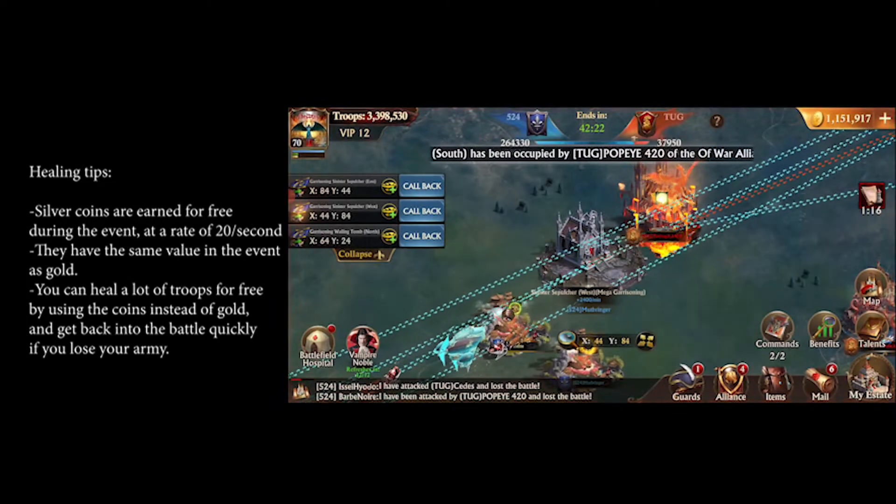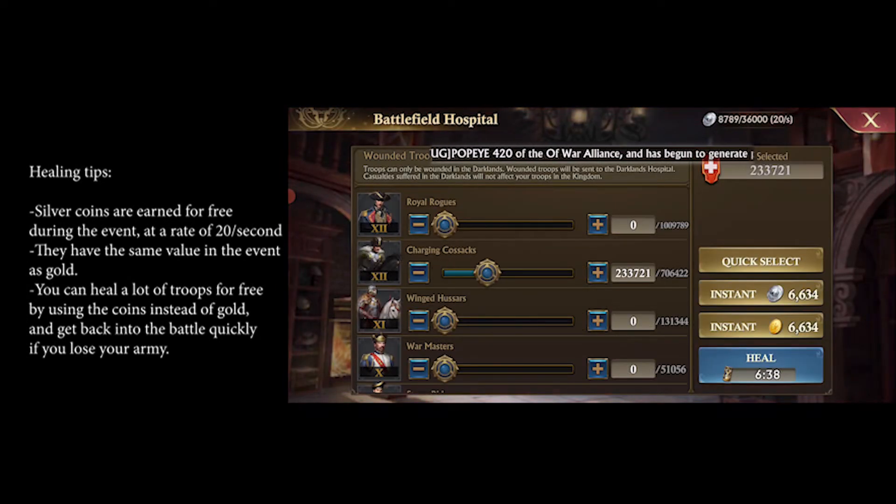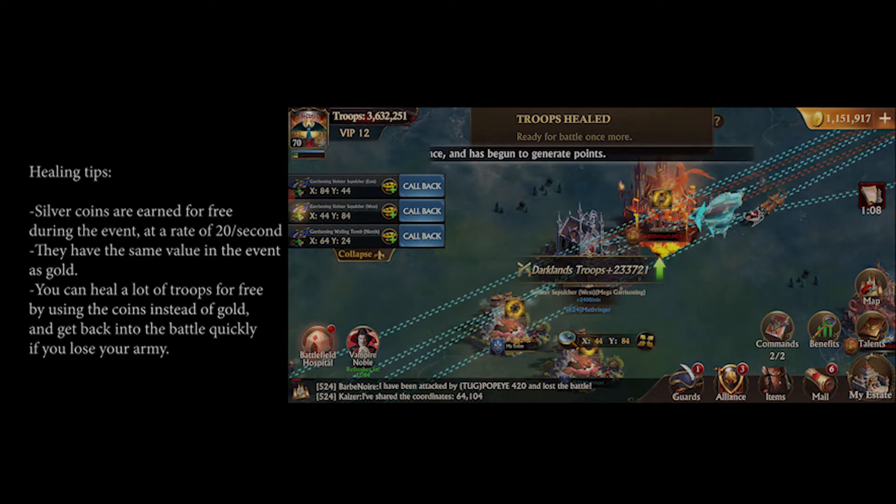Troops in Darklands can only be wounded, not killed. You can heal them quickly during the match — click the battlefield hospital to enter the healing screen. Equipment benefits do apply.